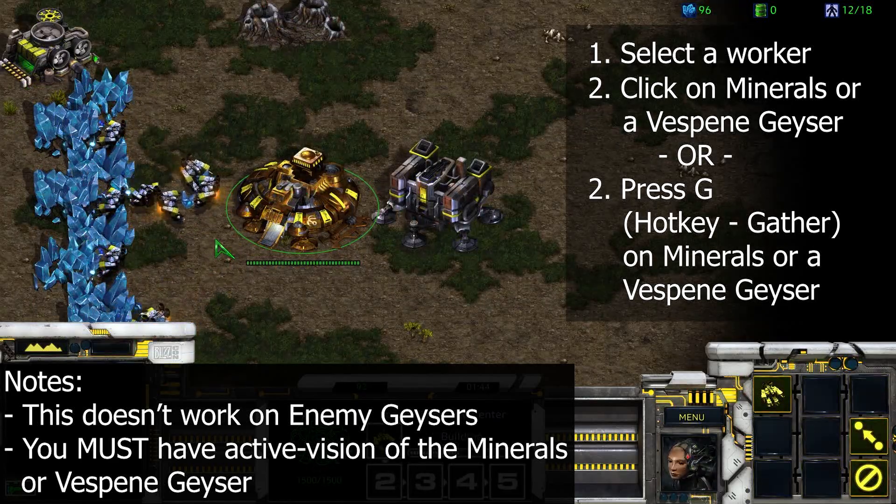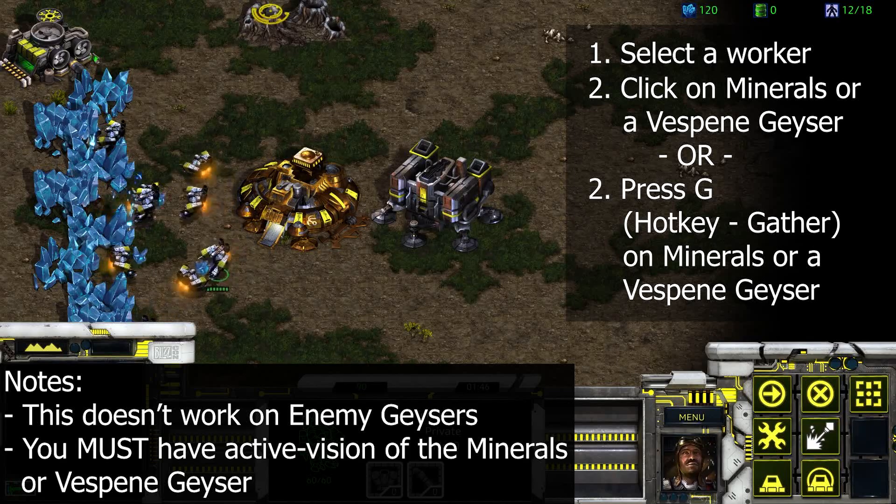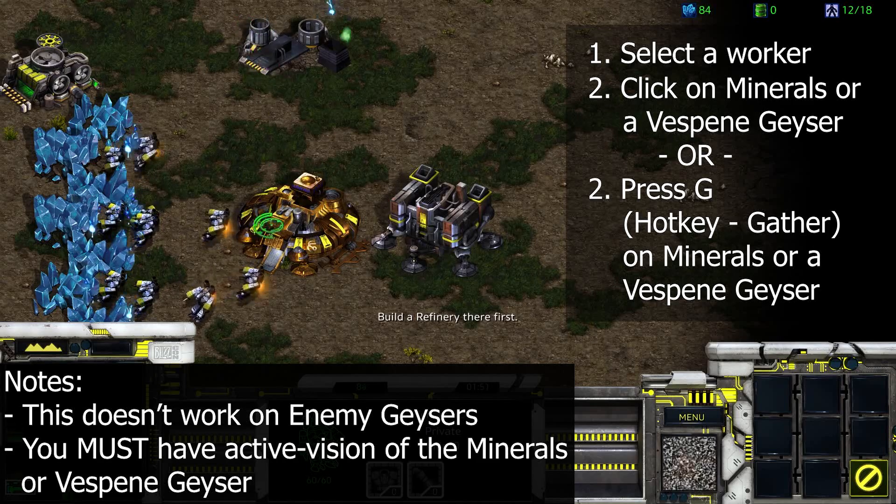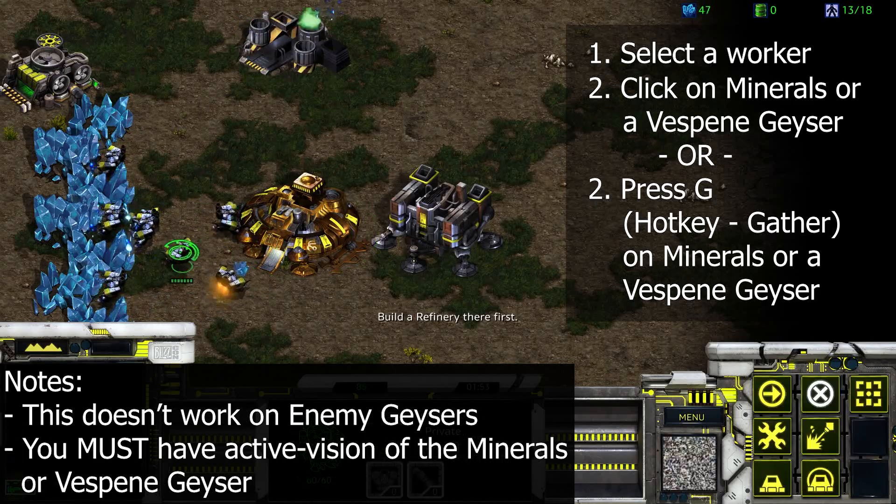Note this only works on minerals, unbuilt geysers, and geyser buildings you own. It does not work on enemy geyser buildings. Also, the resources must not be covered by fog of war or it will not work.